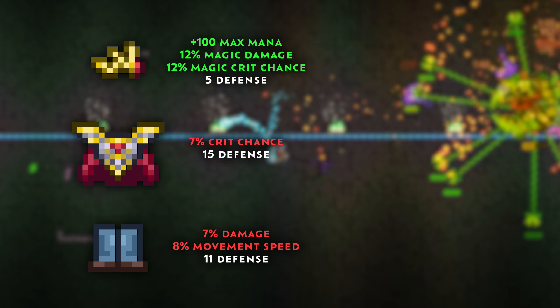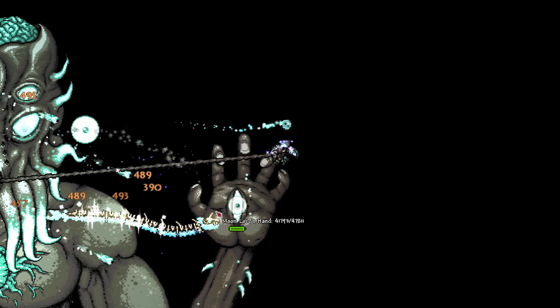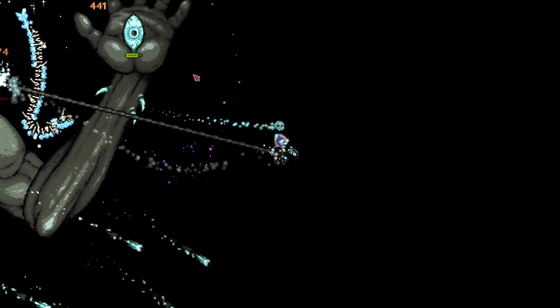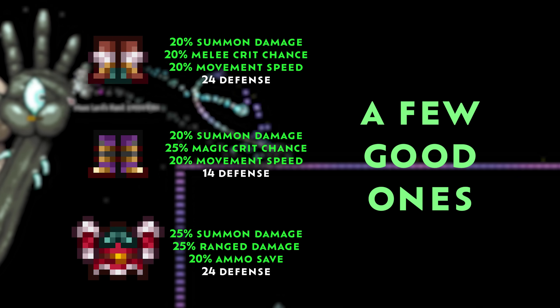The Apprentice's Trousers for Mage also gives you 20% more magic crit chance and movement speed. Post-Golem, Tier 3 Old One's Army Armor pieces are capable of providing even greater boosts, typically up to 20% or 25% on damage, crit chance, and movement speed.